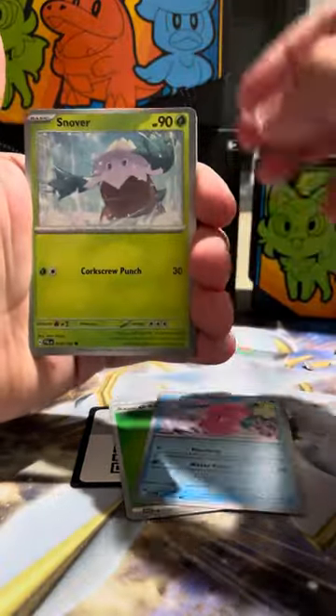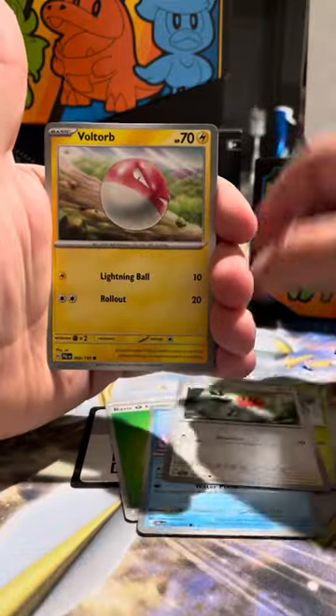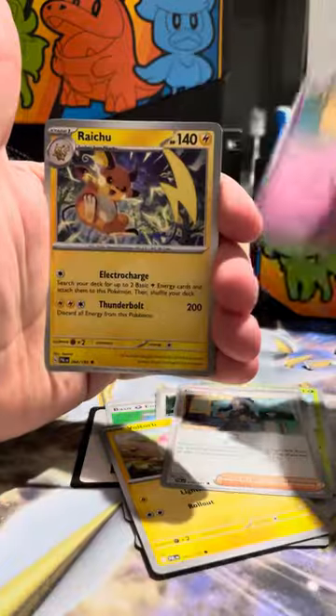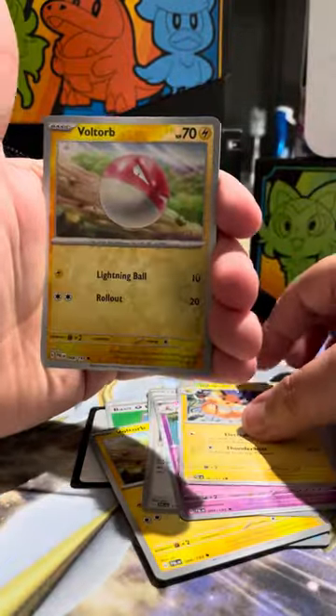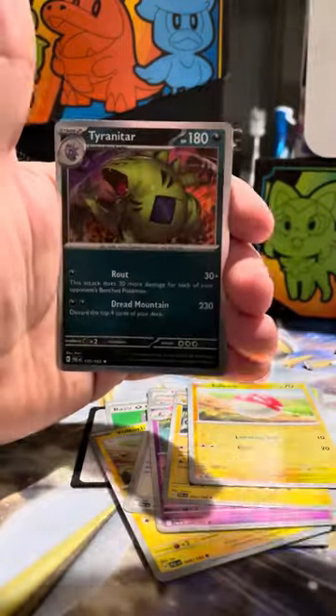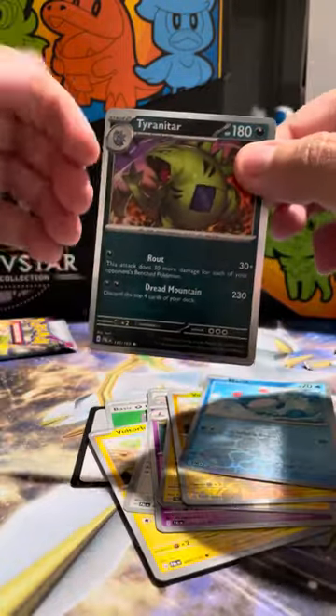Love Disc, Snover, Fletchling, Volter, Dendra, Palossand, Raichu, Voltorb. Nice card — Marowak, another very beautiful card, and a Tyranitar.